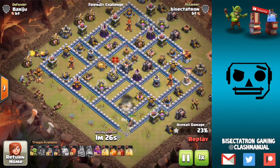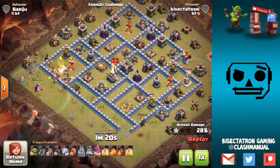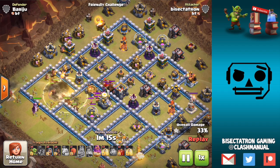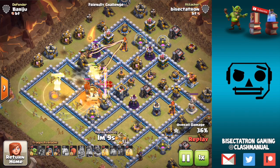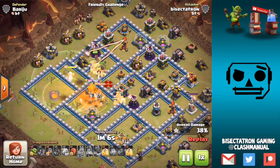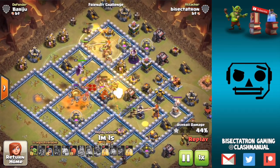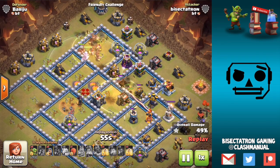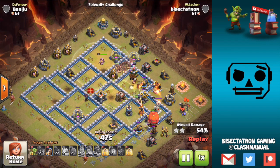The basic idea is you're going to try to suey your heroes for the Town Hall and then just hog the rest. Just all-out hogs with two Skeleton Spells. They've been revamped a little bit — they now have little shields, so they take two hits to be destroyed. The Skeleton Spells are dropped on the Queen amidst the hogs. The only tricky part of this attack is using your heroes to suey the Town Hall, with an Ice Golem and Wall Breakers.